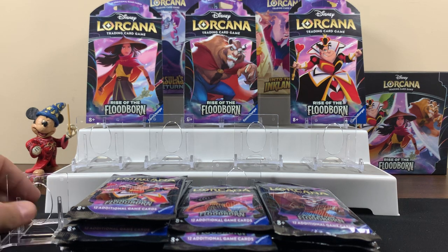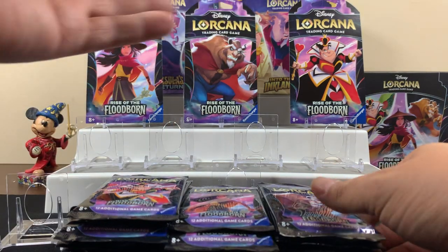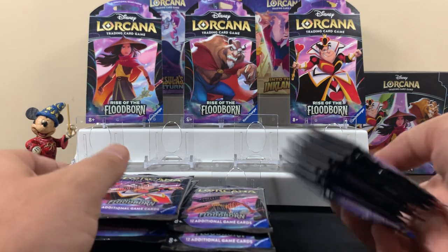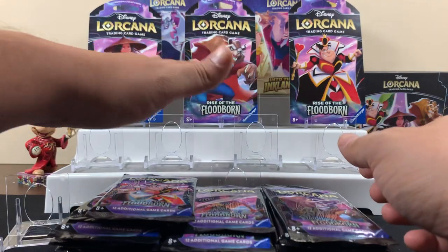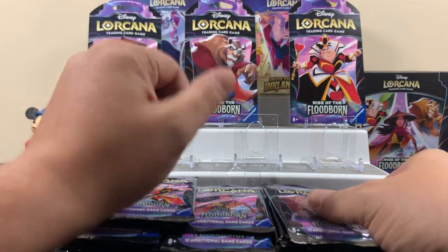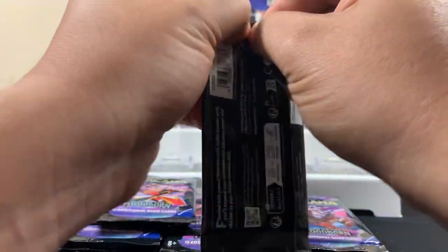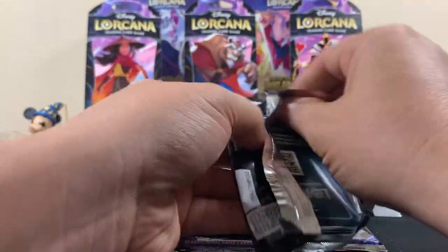What's up YouTube, FNS Obby's back on the video. Today I'm here with my lovely daughter Alana, and we are going to rip the rest of the Rise of the Floodborn that we had in our stash. We had like 30 blister packs — I think there's really 29 packs, but we took a bunch out and left three up there for show. We got Magic Mickey for some luck, so let's just get into it.